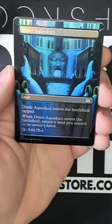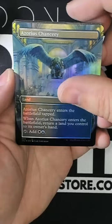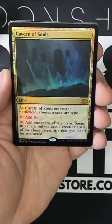Something must have been on fire. Demir Aqueduct Foil, Azorius Chancery Foil — that one looks a little off-center as well. First Raider Mythic we have: Cavern of Souls.